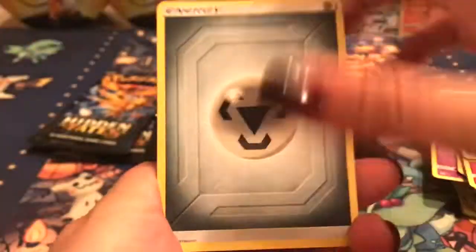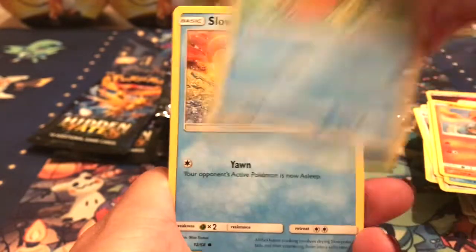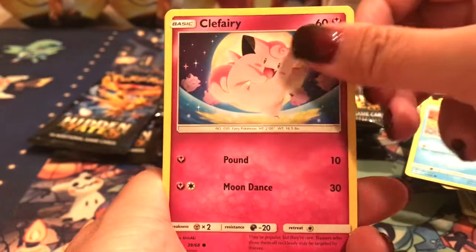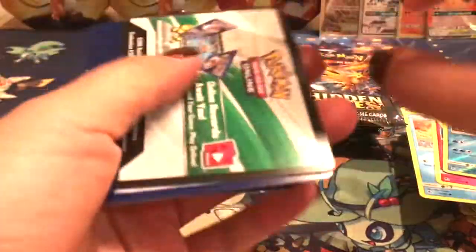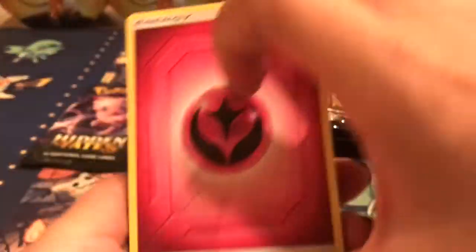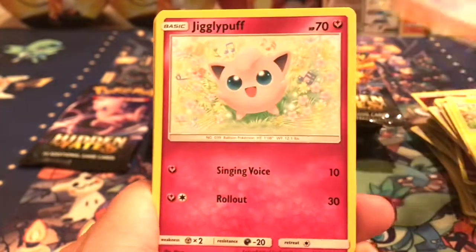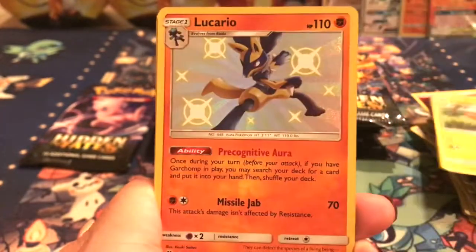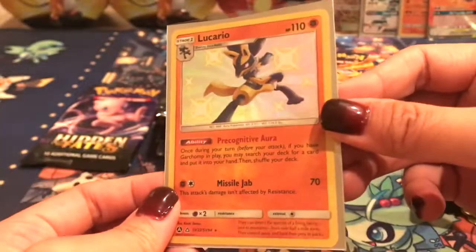I'm going to do Fairy this time — a metal. Sabrina's Suggestion, Misty's Determination, Psyduck, Charmander, Magikarp, Slowpoke, Clefairy, Vaporeon, and a Mr. Mime — regular rare. Let's do water — fairy. I seriously was thinking Fairy. Got a Pikachu and a Clefairy, Jigglypuff, Caterpie, Paris, Lucario — very cool. Lucario's a good one as well.